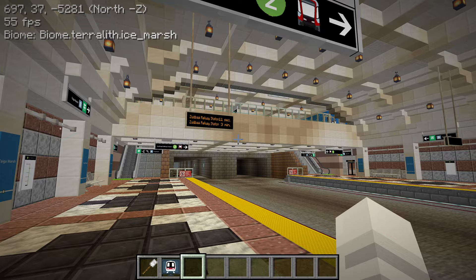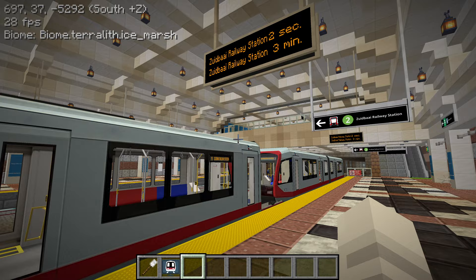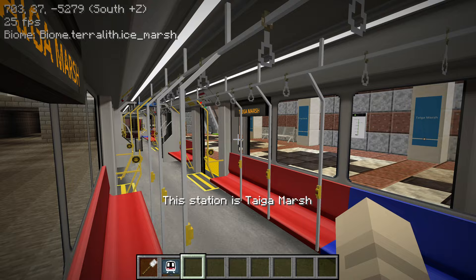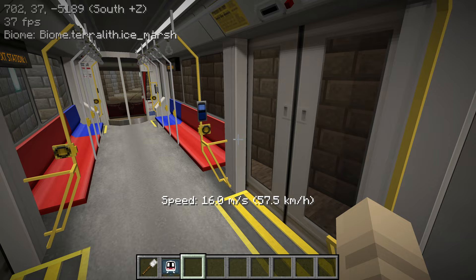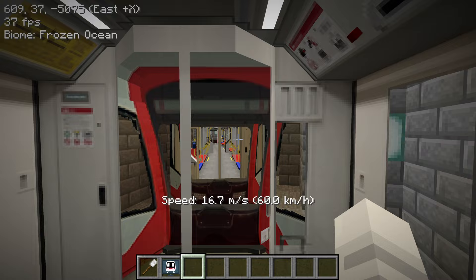Of course this station is nicer than any Sound Transit station — even having working passenger information display systems, which Sound Transit doesn't even have. Here we are on the train. Notice that these come in groups. Right now the mod doesn't really support groups very well, so Eric has just done what he could. Meaning each segment or each train is composed of two car sections — that's why you can see a driver's cab in both cars.